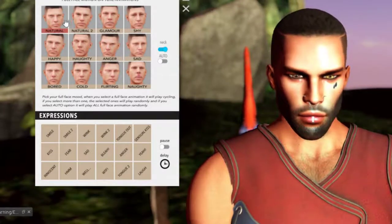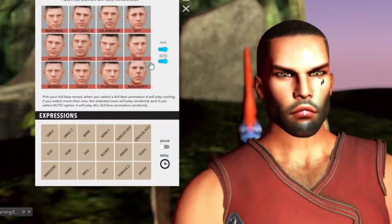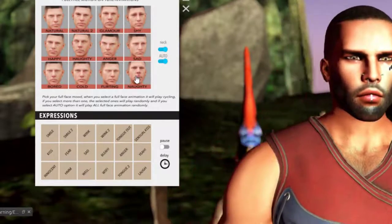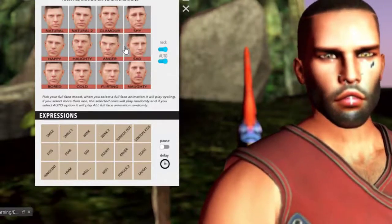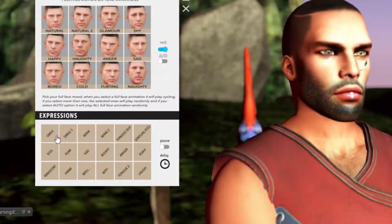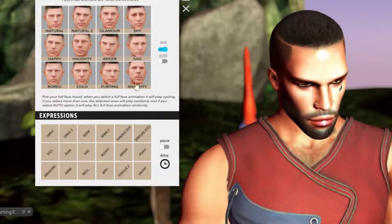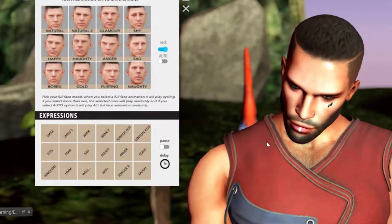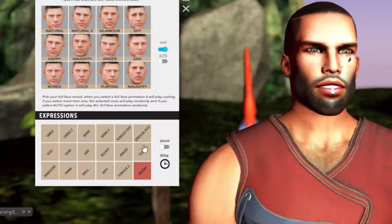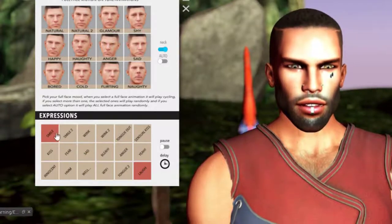Auto mode cycles through all animations from sad to shy, happy, angry, naughty, flirty - they trigger in sequence and take some time, but there's no option to control how many seconds each animation plays. You can turn auto off and manually select expressions. These expressions work with other heads too - since this animation HUD is from Leon it works fine with Clay and my other heads. I can use it on any head I own, even ones that aren't bento.